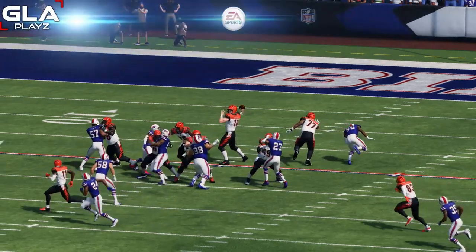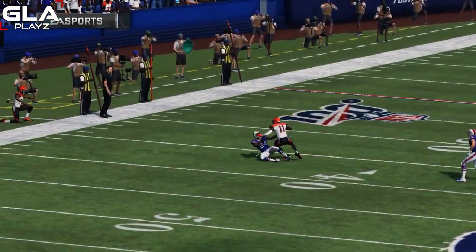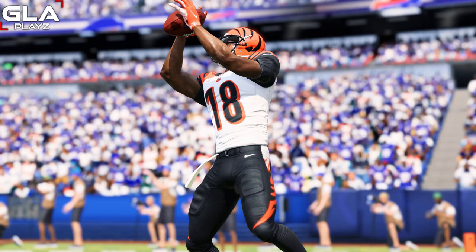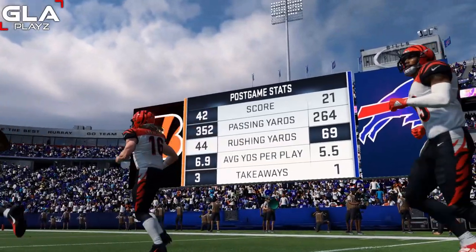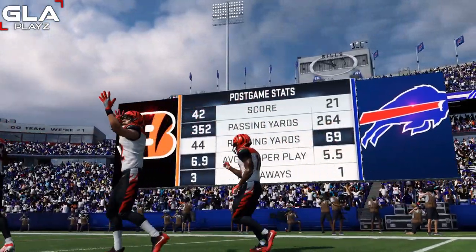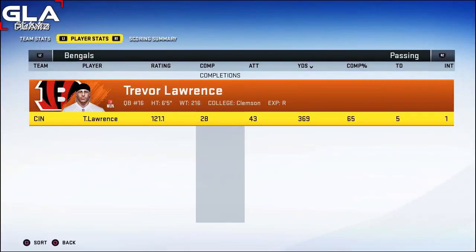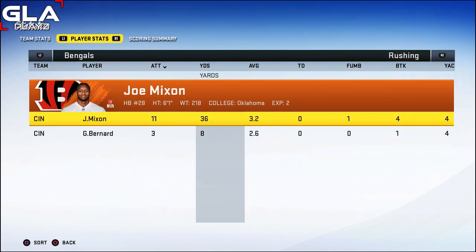I'm really happy with this win — this was on all Madden and I started off kind of slow. My receivers dropped a bunch of passes but I got it going late in the game. Here are the stats: we scored 42 points, had 352 yards passing. They shut down our run game — we only had 44 yards rushing and our defense had three takeaways. I went 28 of 43 for 369 yards with Trevor Lawrence — a 65% completion percentage, five touchdowns, and only one interception.